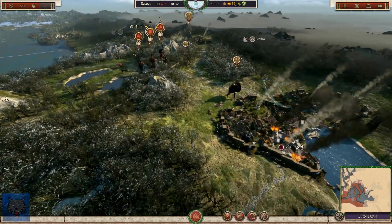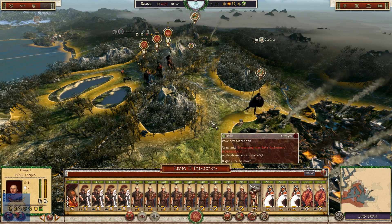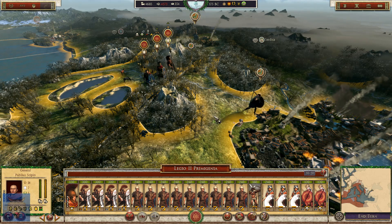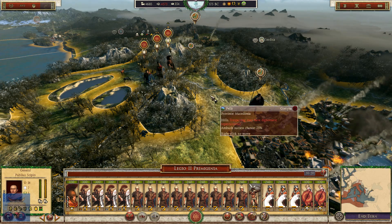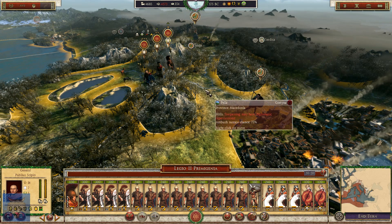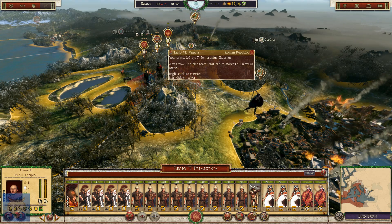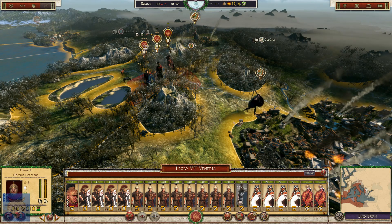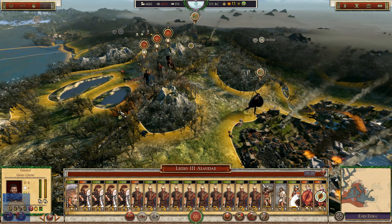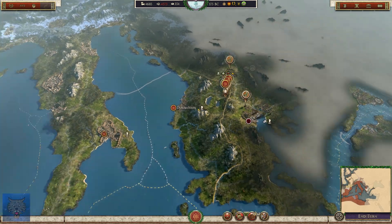We currently have on the border here Scipio Africanus, who throughout this series has carved up Africa, getting the name. He pushed north to avenge one of his family members in Menelodunum. And now he's in Greece to bring further Roman rule to these Hellenistic savages. We have Tiberius Gracchus here as well, along with Gaius Caesar, Julius Caesar, who is the third brother of Lucius.